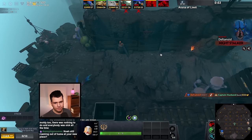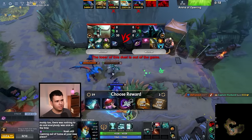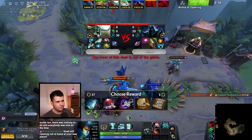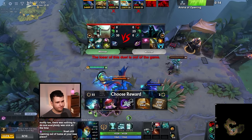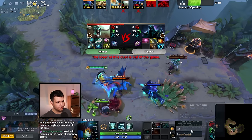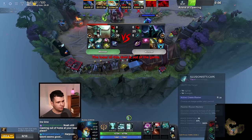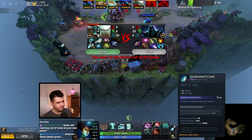Kind of in a bad spot there, but oh well. Luckily I don't have to fight. Illusion escape sounds kind of good — extra illusion, we'll take it. It also makes our illusions stronger.